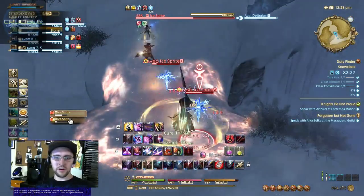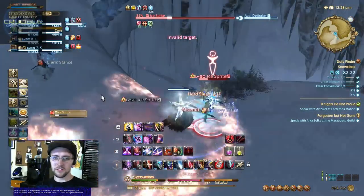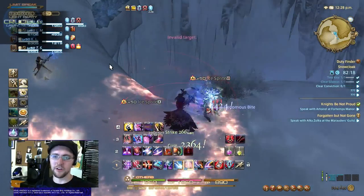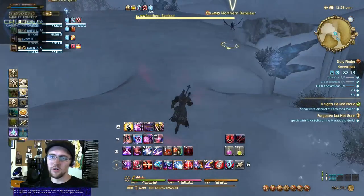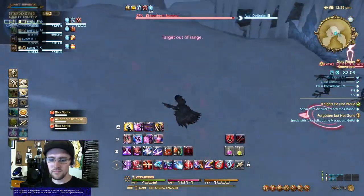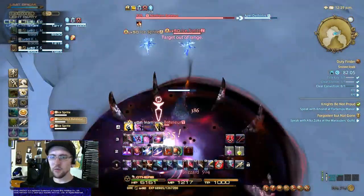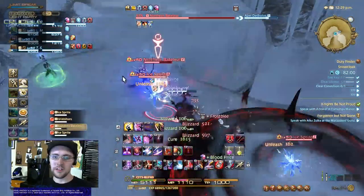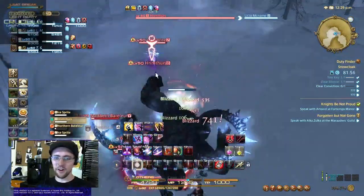Something that's very important when you're tanking is to pull the enemies all the way out of the dungeon effects — just a little side note for anybody who is newer to tanking. Especially as Dark Knight, you want to make sure you're getting your DoTs onto the other enemies so you're spending a lot of your resources on Unleashes to make sure that you are holding everything.